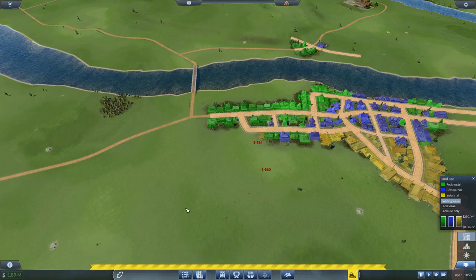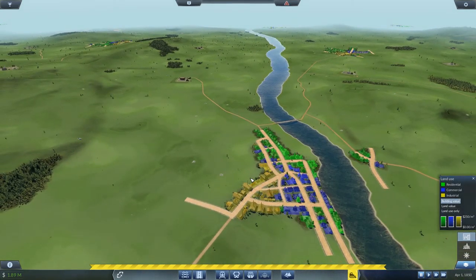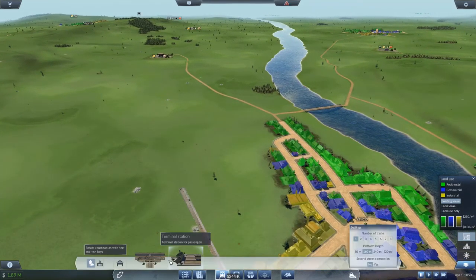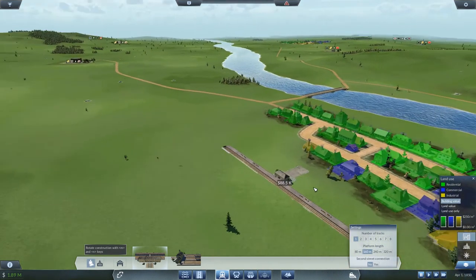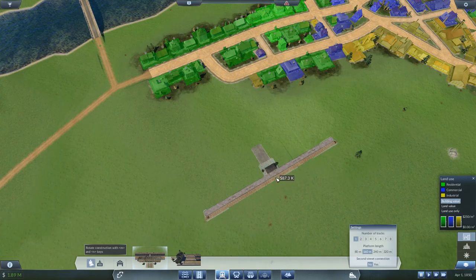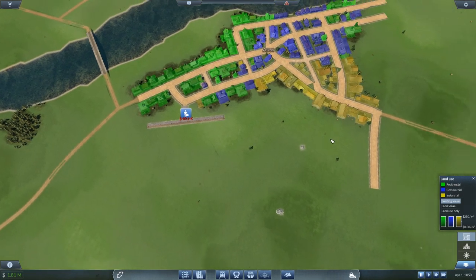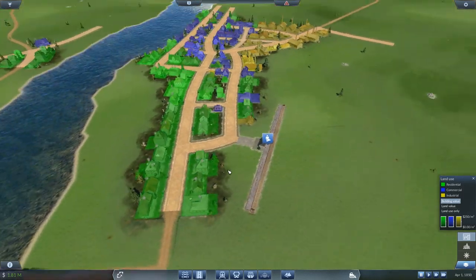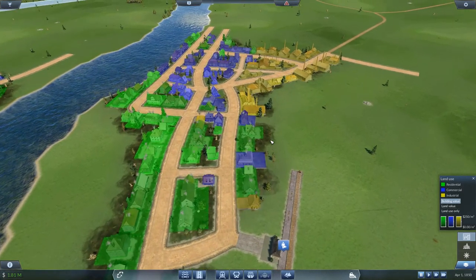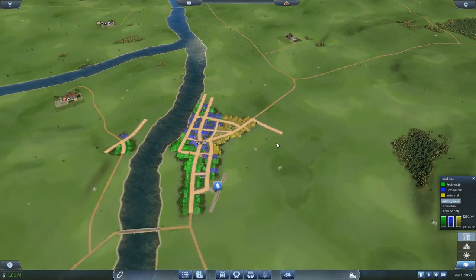I'm going to go ahead and delete that, because I think this is going to run through. We're going to do a two-sided station, and that's going to pop right in here. The green is your residential — that's where most of your passengers are going to be. You're not going to get a lot of passengers strictly from your industrial area, unless you have people commuting. I try to make it at least kind of close to the homes, so they can easily get to and from the station.